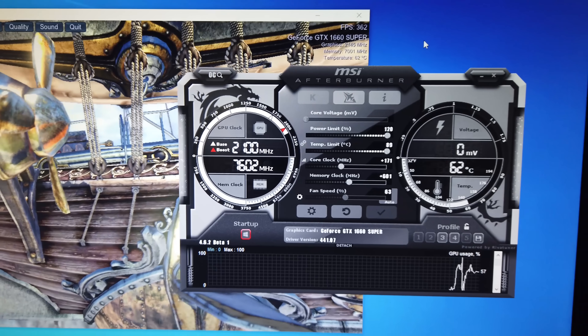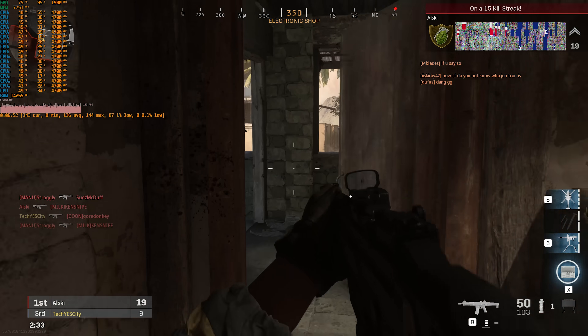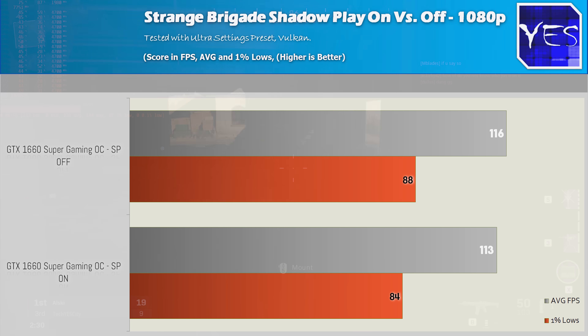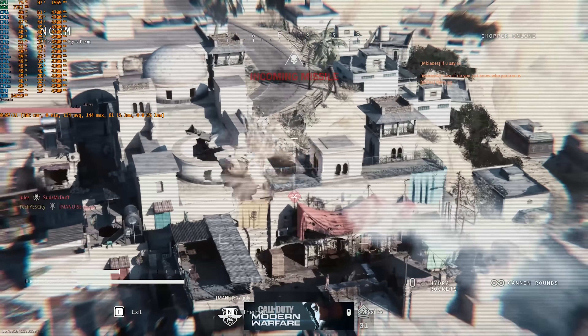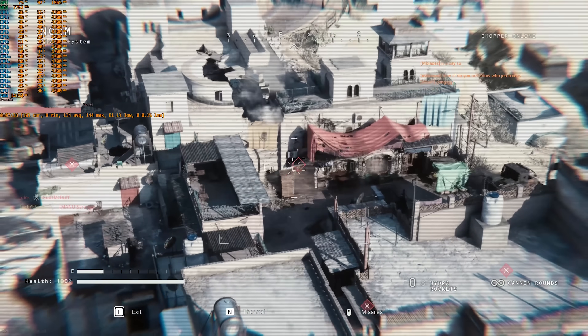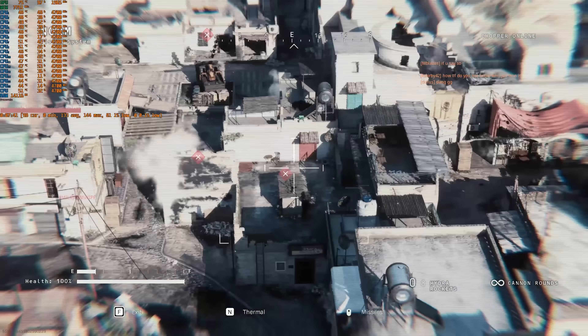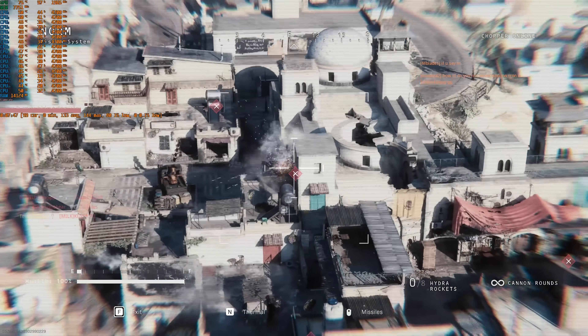Before I go, the 1650 Super is also coming, and that will have the new Turing encoder that the original 1650 didn't — it's coming out next month, so stay tuned. This 1660 Super also features that new encoder, and the great thing about it is not only does it give really good quality when recording with ShadowPlay, but it also doesn't drop FPS much at all. So you don't have to be afraid to use it for streaming. It really is a great option for people who want to get into streaming, especially on a budget — you get great FPS and can still do streaming and things like that.